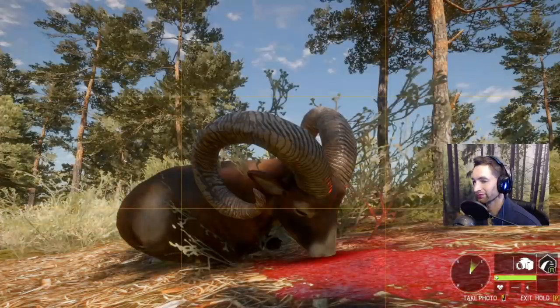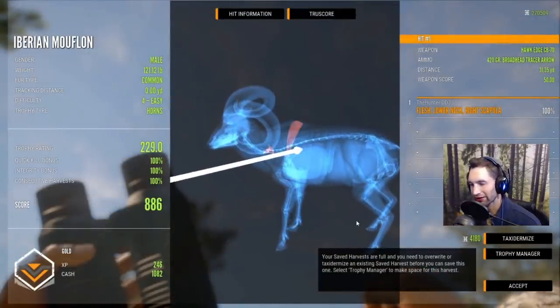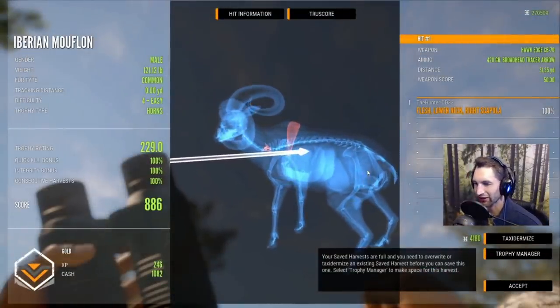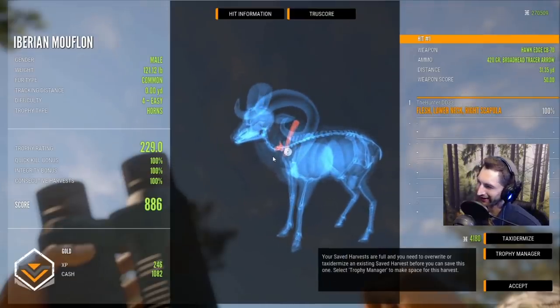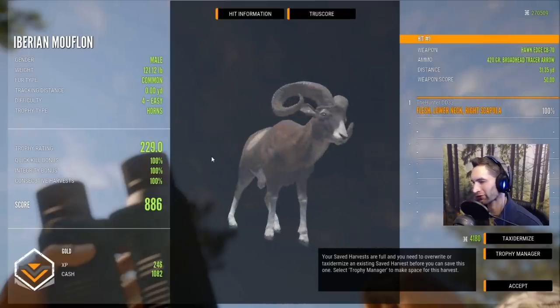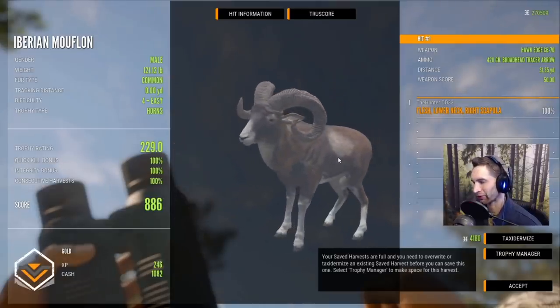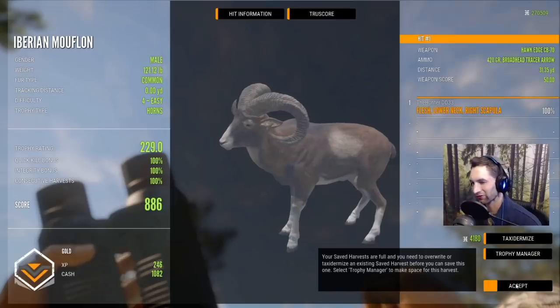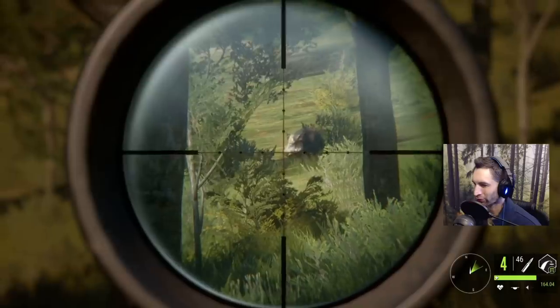Look at the mass and the curl on that thing — wow! He's gonna score 886. I would have thought he'd be 900 plus, sometimes it's so confusing. We ended up getting lower neck and shoulder blade at 31 yards out — I don't know if that's a bug but I was definitely holding for the middle of the shoulder blade, not that high and far forward. Still 100% on him, really solid mouflon.